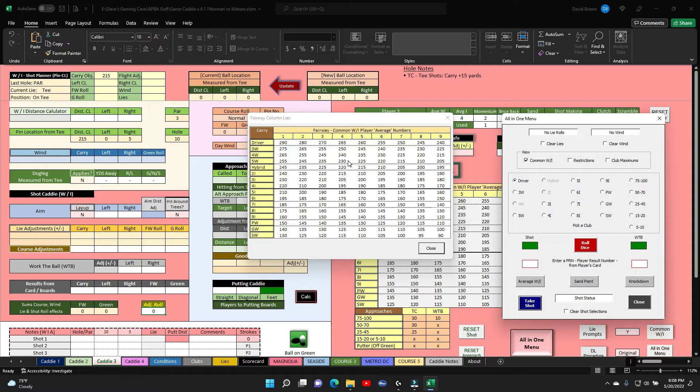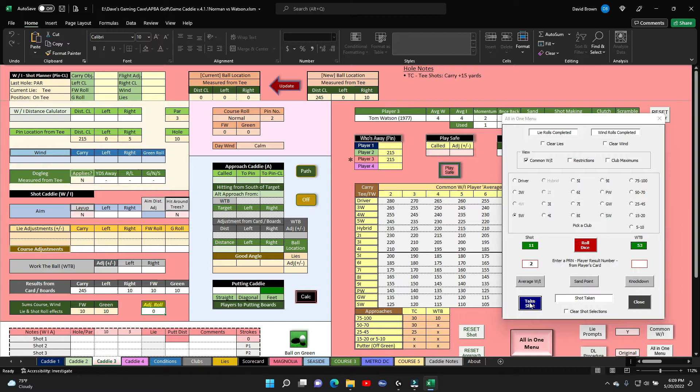Watson decides to go over — he's going to hit his five wood. Can't come up short; the penalty stroke will kill him. Five wood, straight on. He rolls the dice, gets an 11. On his wood that's a two, driving it hard. He takes the shot — 245, then rolls five more — ends up 250, right 10, in the rough.